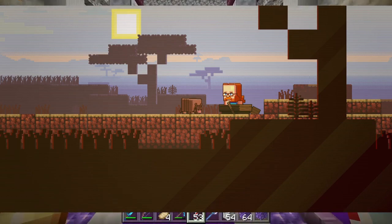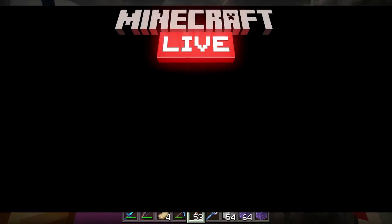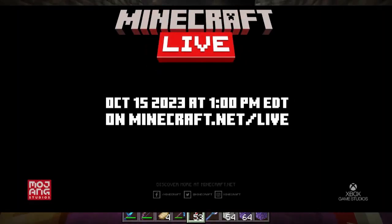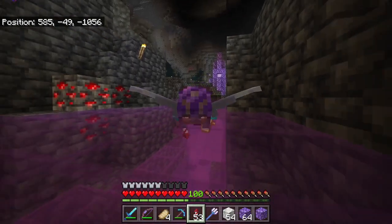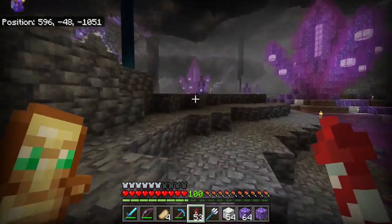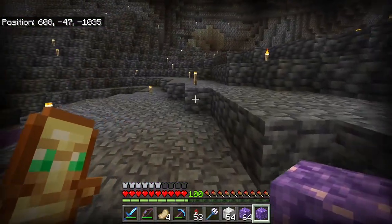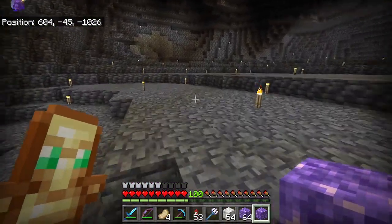Voting opens on October 13th at 1pm Eastern Daylight Time, and you'll have 48 hours to cast your vote. So that was the armadillo, a mob which you can find in the savannah biome, which will allow you to armor up your dogs. By collecting what I believe Jeb called a skute, you can craft a new type of armor for your wolf.